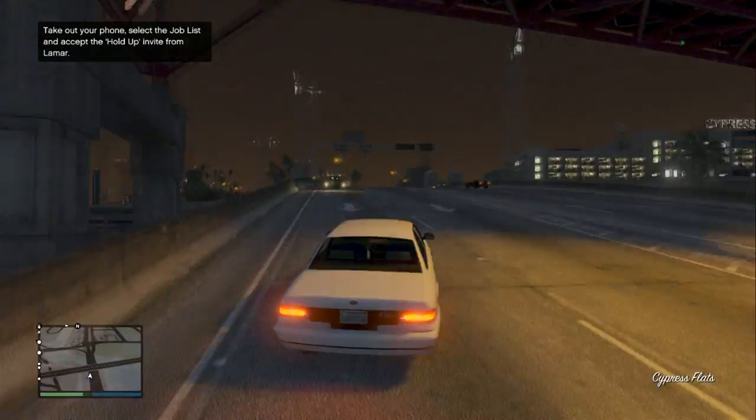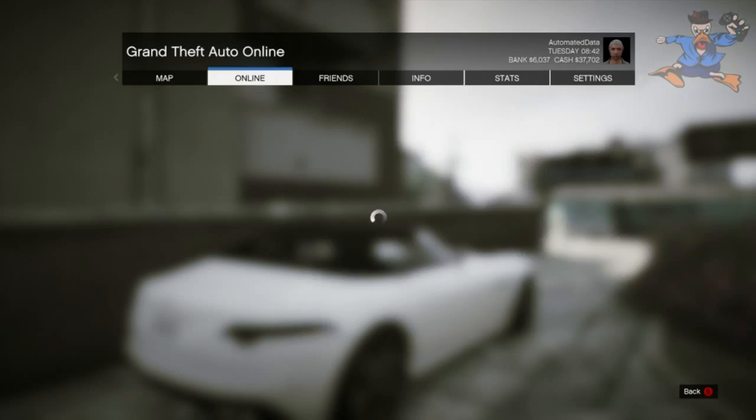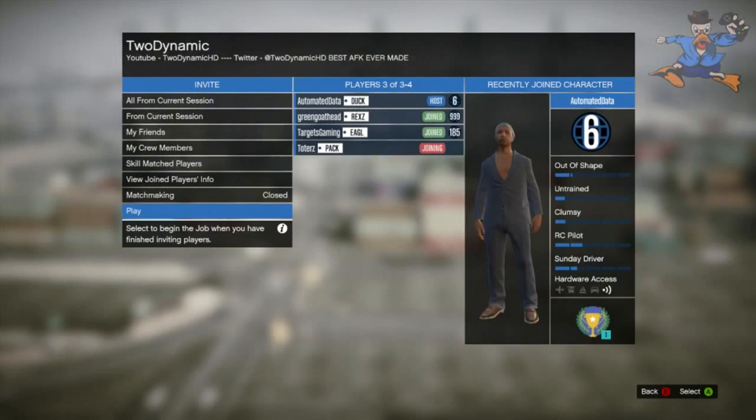Anyway, let's get straight into it. First, you need to pull over, press start, and make sure you have two friends in the game — otherwise the glitch does not work.